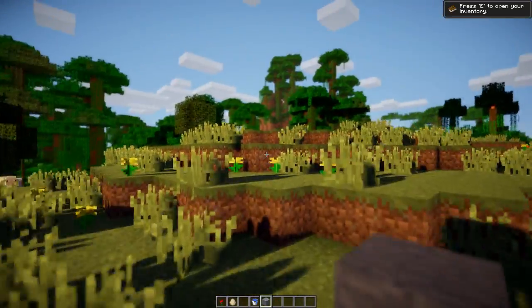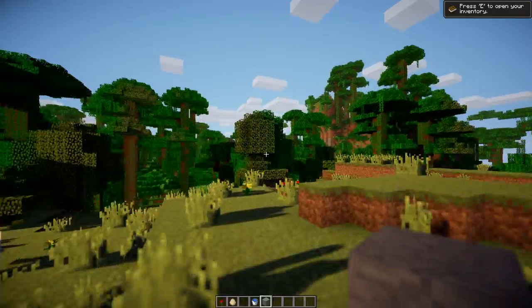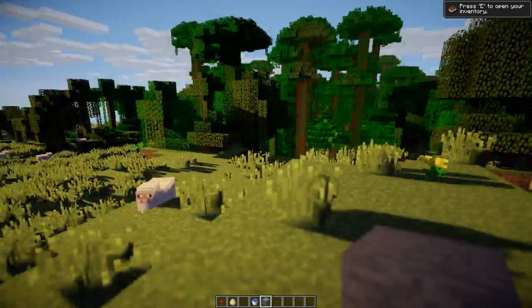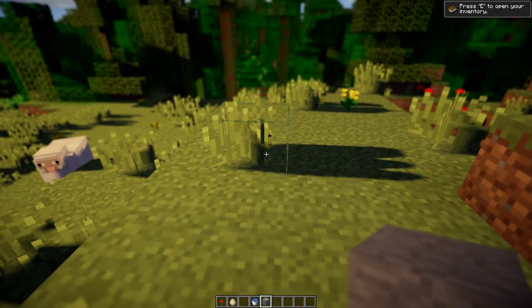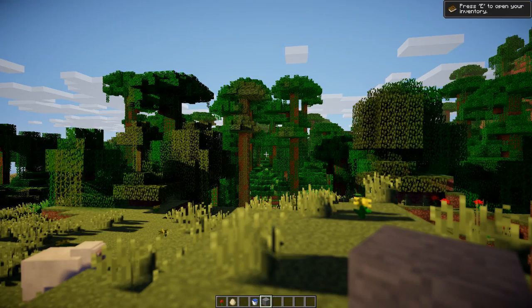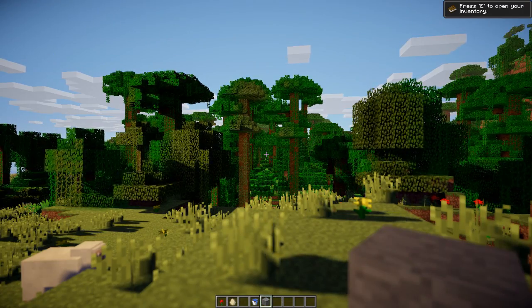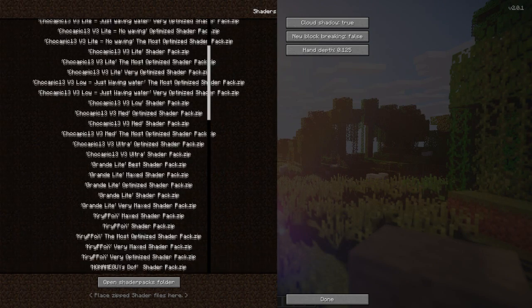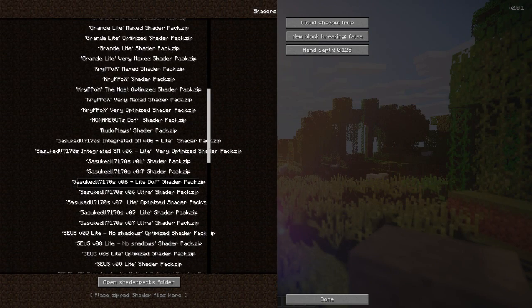If you're thinking about making a machinima video, this would be the perfect shader for it. It also blurs everything around what you're looking at, keeping focus on whatever you're aimed at. I'm going to show you one more shader on the default texture pack before switching to my own texture pack.